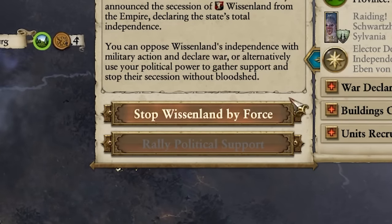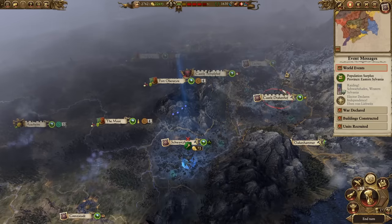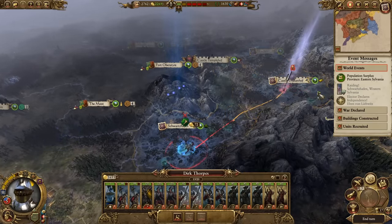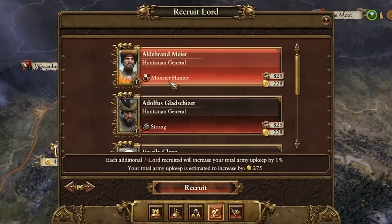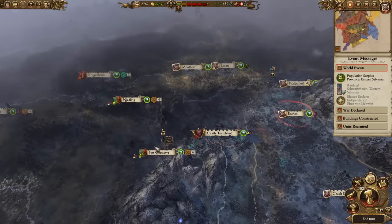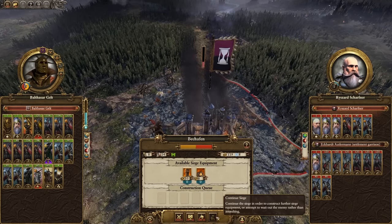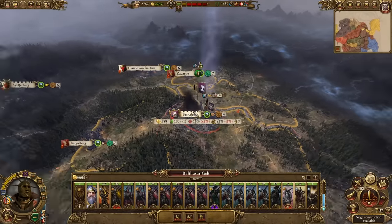We've got an army here just ready to deal with it. We're going to defeat the Vampire Count rebels and then march on Visselberg. Whilst we're at it, we're also going to recruit a new lord — probably a Huntsmaster General. We could also recruit a battle wizard — they're always good fun, pretty expensive but we can get five of them in an army. It looks like we'll need to finish up the siege over here and then run on — we'll probably have to manually fight it, though the AI might sally out and attack us.